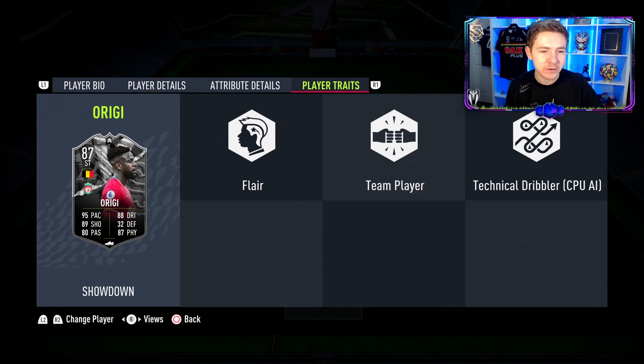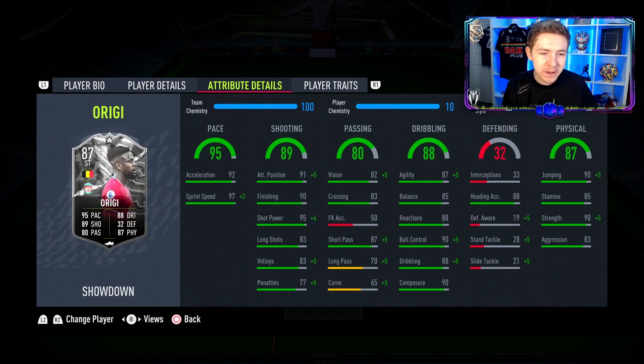4-star 4-star on this guy - love to see that. High/medium work rates too, a couple of tricks but nothing too crazy. In regards to in-game stats: pretty good pace, shooting has 90 finishing and composure, and shot power of 94 - 95 sorry - great to see. Passing is a bit interesting: short passing looks quite nice, long passing not so much. Dribbling looks nice in some areas but not great overall. The main attraction for me is the good pace, solid shooting, and decent physicals.